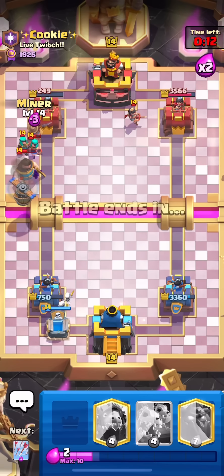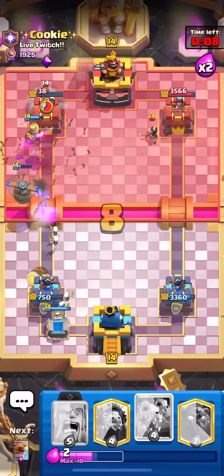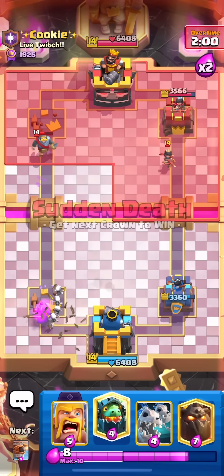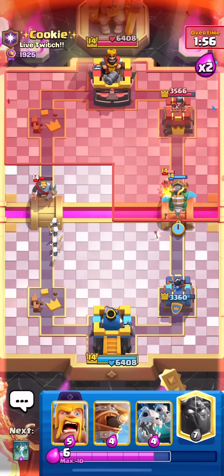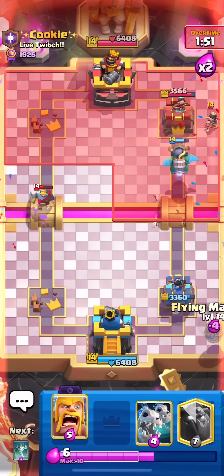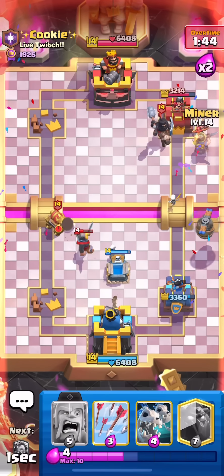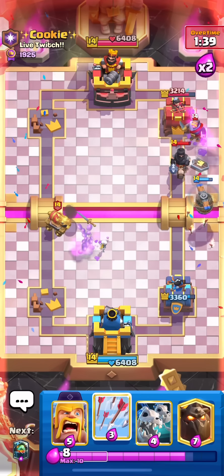I'm going to go tombstone just like this, then miner and arrows. Please tell me we're going to be able to stop this barrel — oh no. We're going to have to go into a two-tower situation; I didn't want to do that. I dragged up here. I don't think I could have done anything differently there — I needed the miner and the arrow. Maybe I could have tried just the miner and then arrows the barrel. I think this is still a good spot for us to be in.